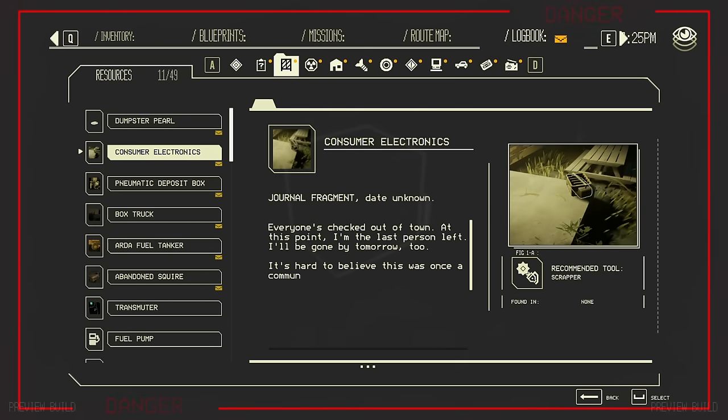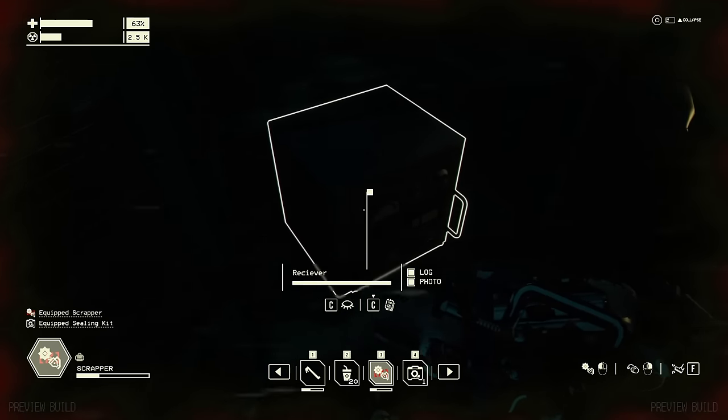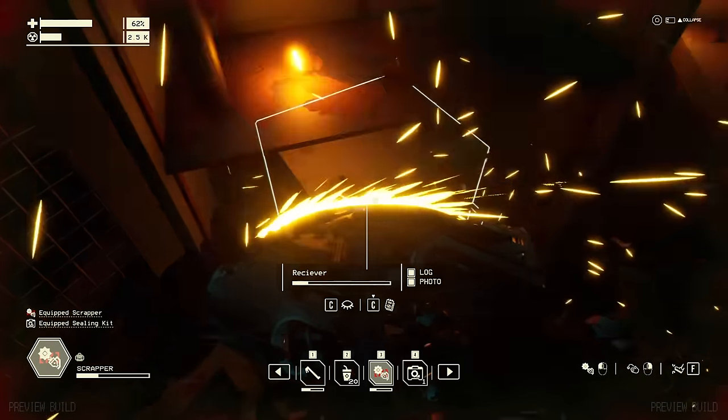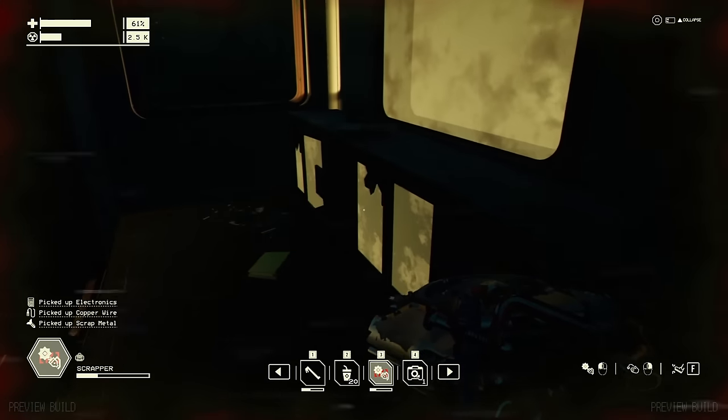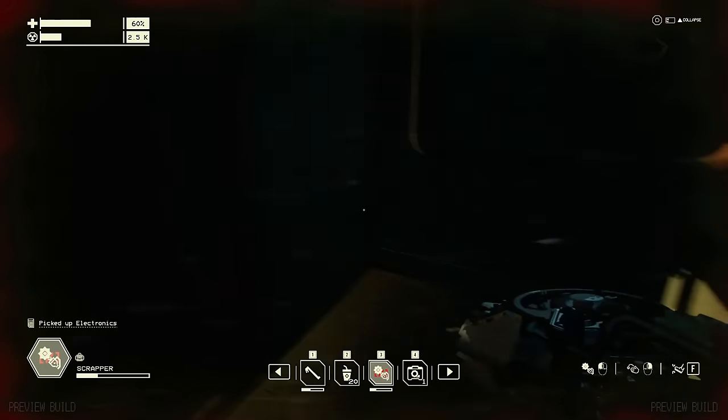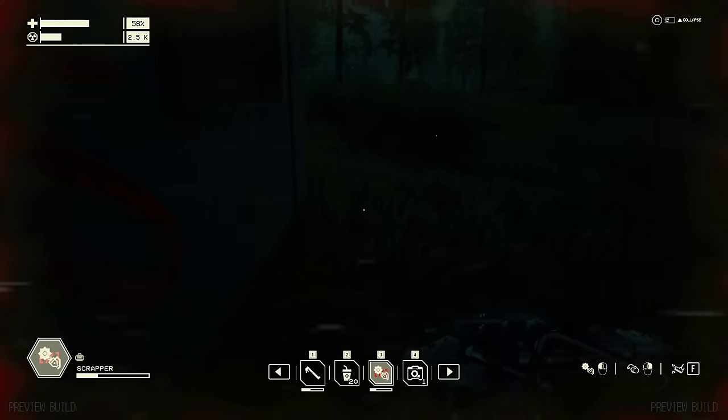You could scrap it — let's scrap this thing real quick. I wonder if it's got electronics in it. I bet it does. Scrap metal, copper wire, electronics — yes it does. So scrapping electronics gives you electronics — makes sense. That's all that was in there. It is really hard to see in here. Is there something I can interact with over here? Maybe not.